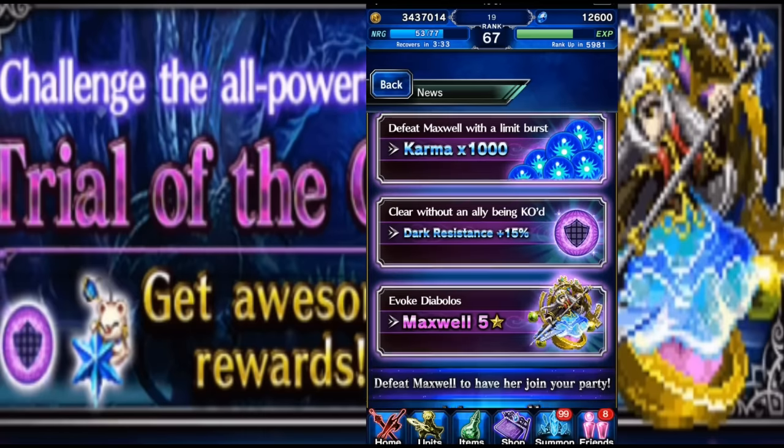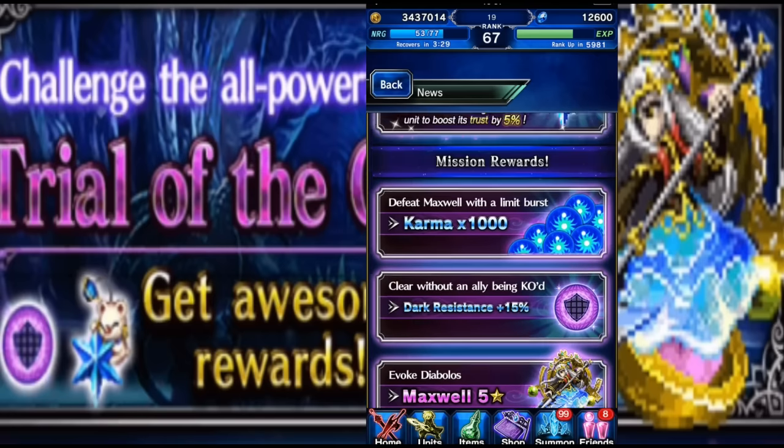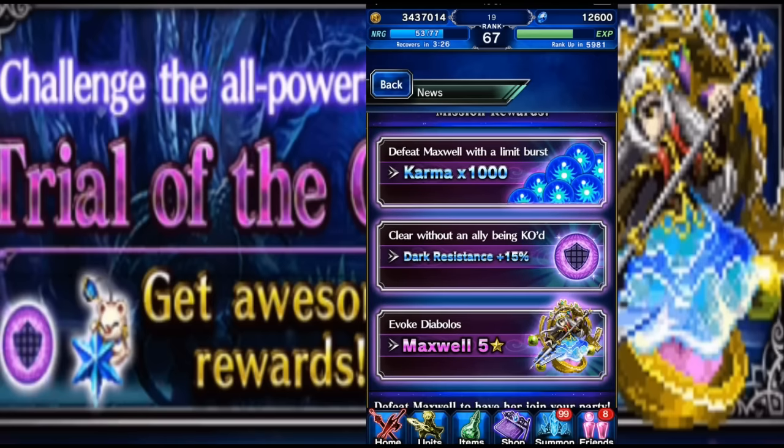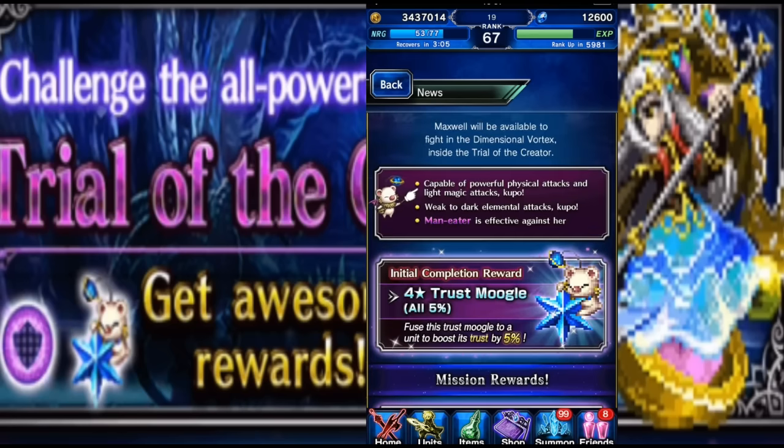In order to unlock him, when you defeat Maxwell you're gonna be able to win these mission rewards. If you invoke Diablos during the battle you're gonna get Maxwell five-star for free, but that's a lot harder than it sounds. Maxwell does have a lot of HP — she is pretty powerful — and they may downgrade her in our version.